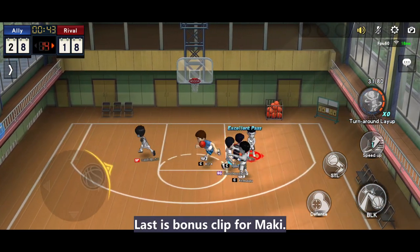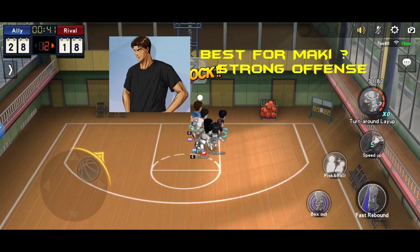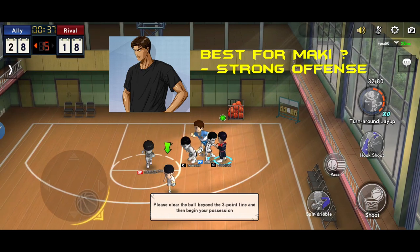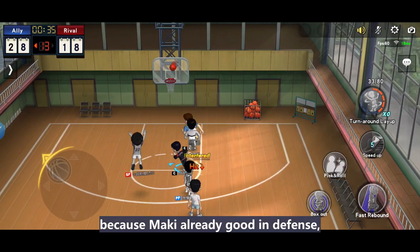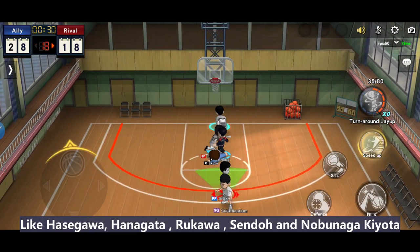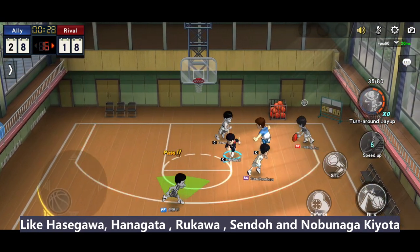Last bonus is for Maki. Who will be the best with Maki? The one who has strong offensive abilities — because Maki is already good in defense. So we can pick those who can shoot like Hasegawa, Hanagata, Rukawa, Sento, and Nobunaga Kiyota.